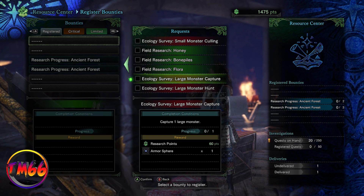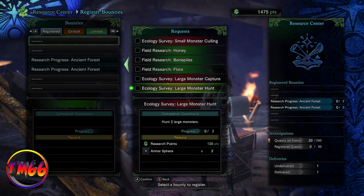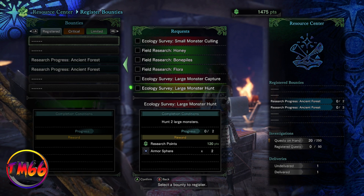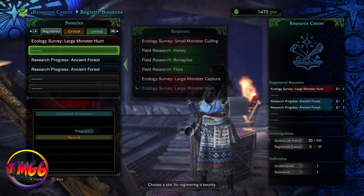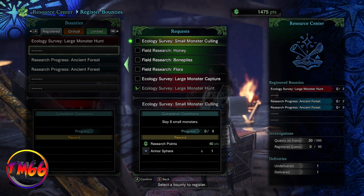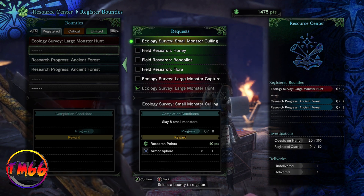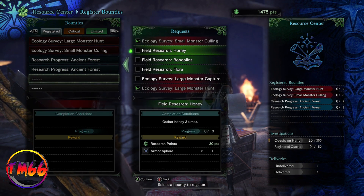Some people might not know, but there's a bounty vendor in the main hub area where we group up. These give out really easy bounties like go and pick some herbs, go and kill small monsters, go and mine some ores — stuff like harvest one bone from bone piles. When you complete these bounties, they actually give you an armor sphere.